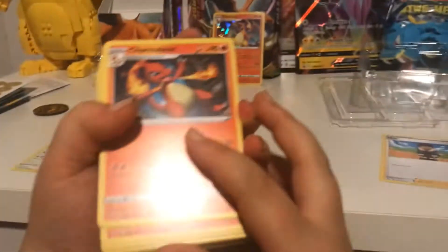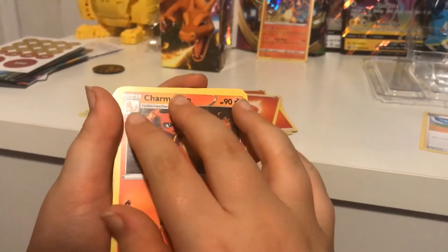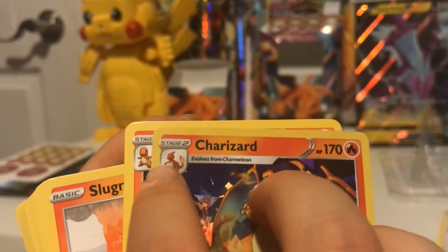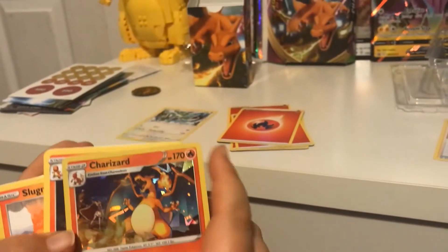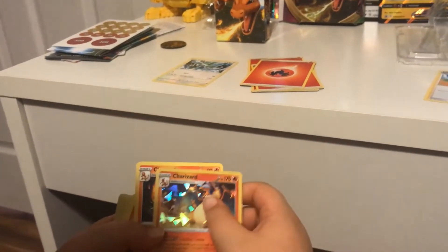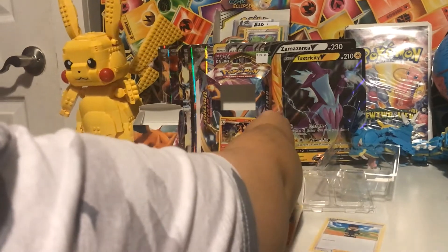Then we got Charmeleon — Charmeleon is the evolution from Charmander. So there's Charmeleon. Like, the Charizard says Stage Two — evolves from Charmeleon. So Charmander is basic, Charmeleon is Stage One, and Charizard is Stage Two.